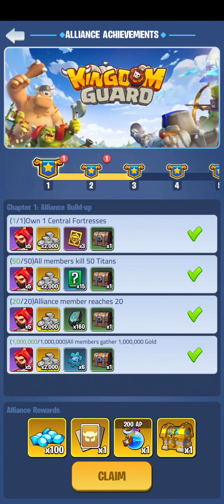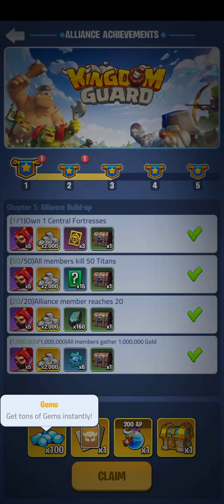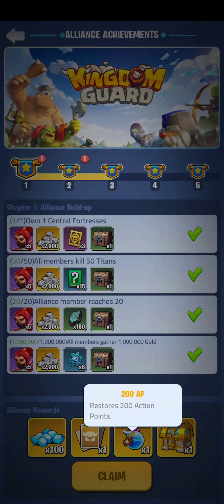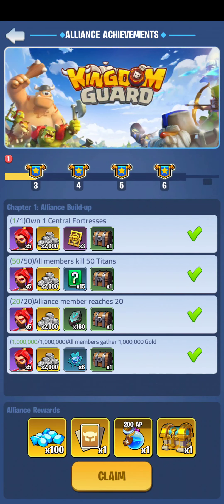The best part is they are giving alliance rewards — gems, free pickup card, and 200 action points. This is going to be very handy when the broken land event is going on, because we need some AP for getting points.